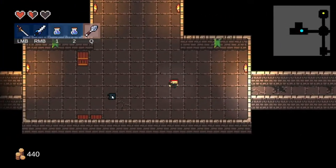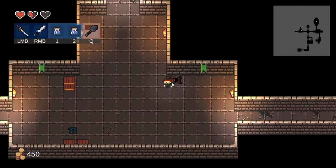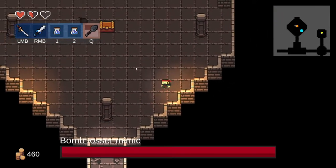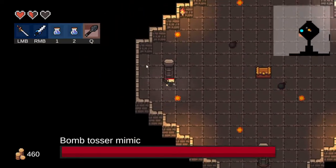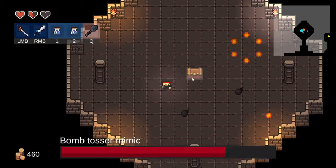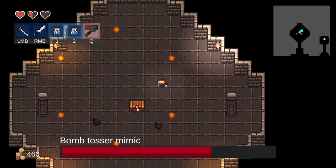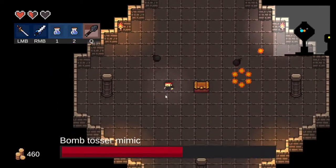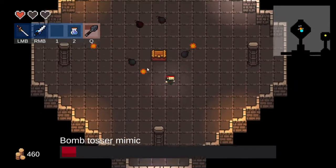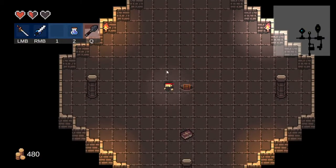Mimic, show yourself! Okay, new rooms, cool — nothing in the chest. Okay, boss room! Mimic, I'm ready for you — I have health regen, I have spears, there's nothing you can do. This works! Look out — nice, nice. Okay, damn it — health regen, oh yes, sweet! Okay, let's see what's here.